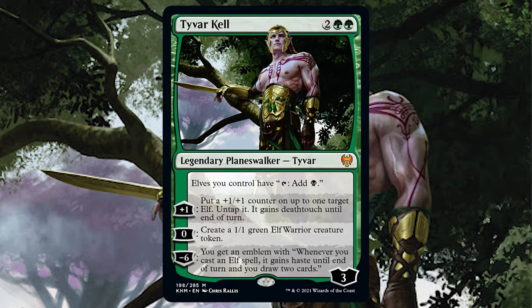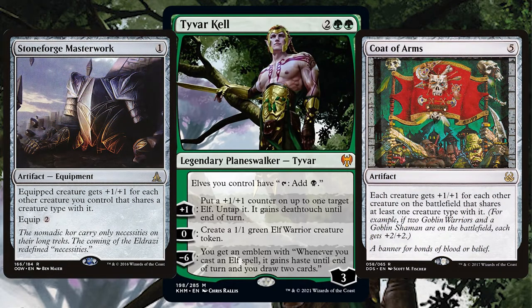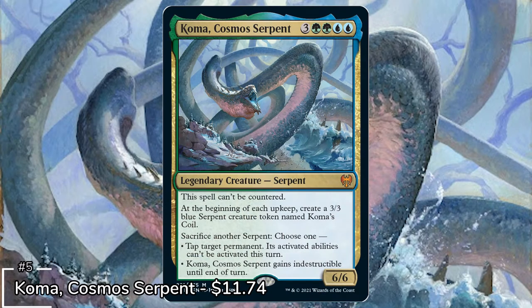If you're going elf tribal then get in all those utility artifacts that are going to boost your elves even more. Taivar is a wicked card and one I wish was able to be a commander because I would just love to build a deck around him.